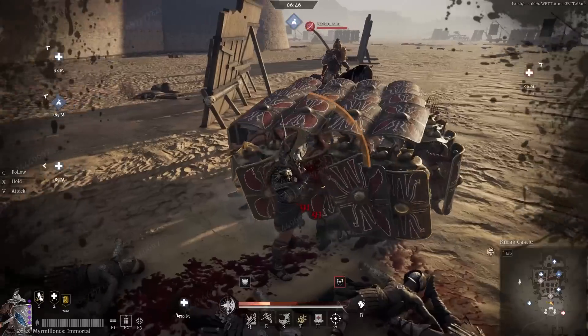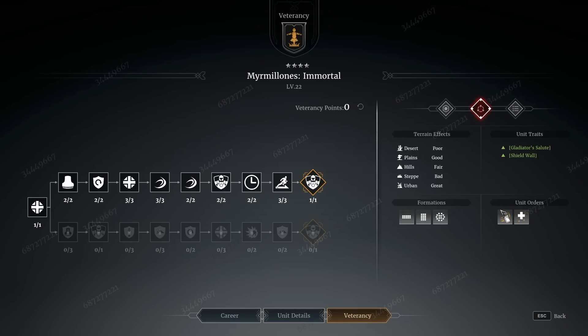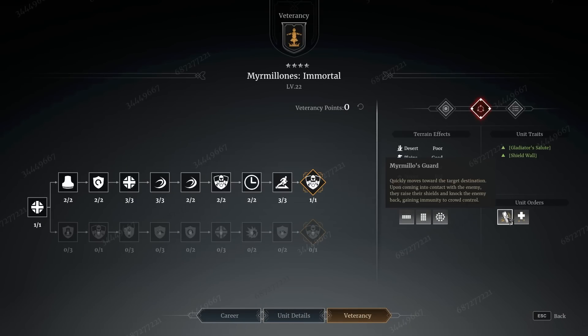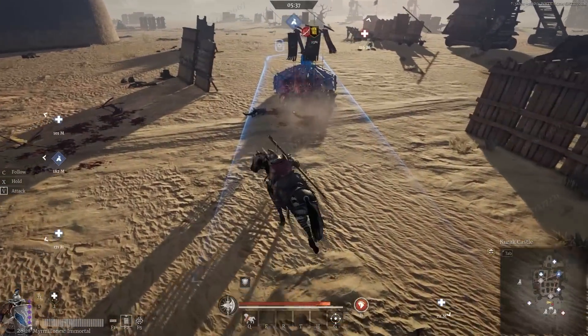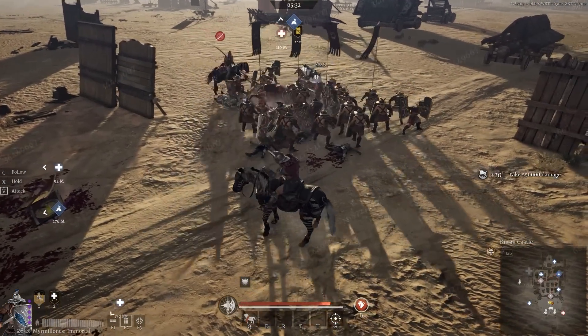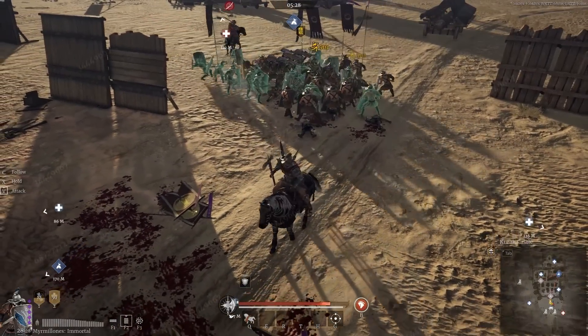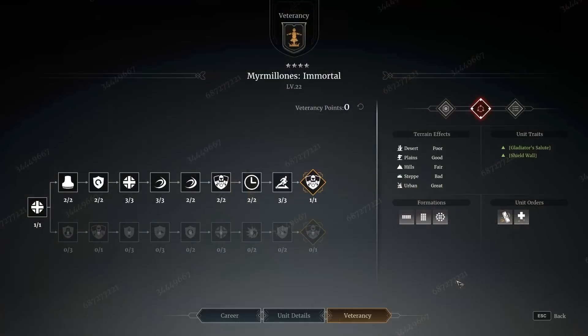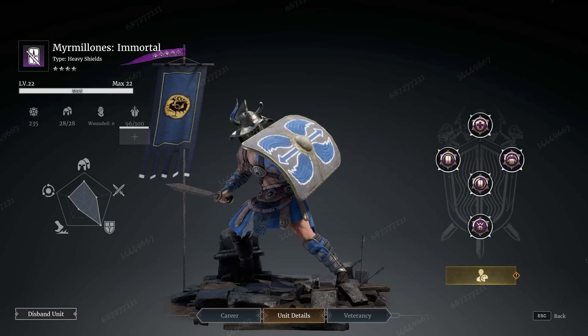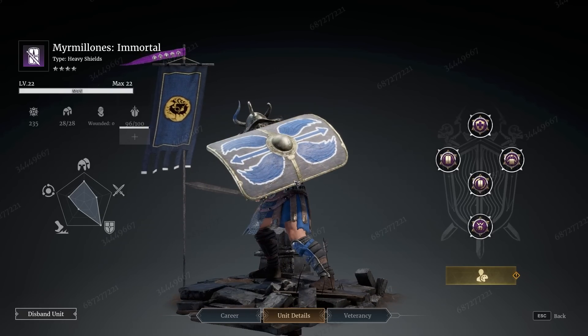That puts them as a solely defensive unit. The only decent offensive ability they have is their Charge — Mermelo's Guard — where they run to the enemy, stop, and do a shield swing that does a decent chunk of damage and hits through enemy units. But once that's over it goes on a relatively long cooldown and you have no other abilities. The unit does no damage, so they become a little bit redundant. The damage is just so low that they're really hard to make use of effectively.